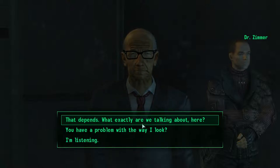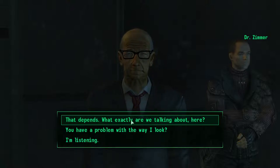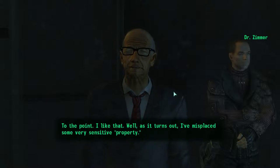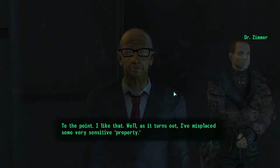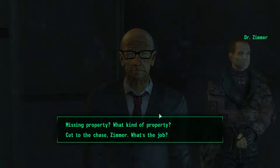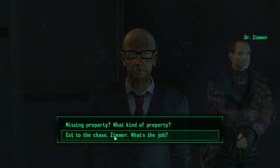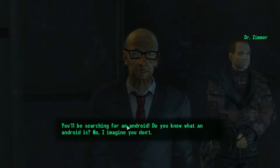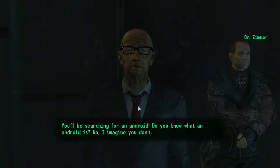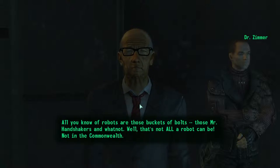Dr. Zimmer asks: "Are you by any chance for hire?" You want to say "That depends, what exactly are we talking about here?" He replies: "To the point, I like that. As it turns out, I've misplaced some very sensitive property." Then just say "Cut to the chase, Zimmer." He'll say: "You'll be searching for an android. Do you know what an android is? No, I imagine you don't."